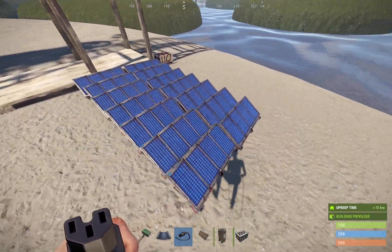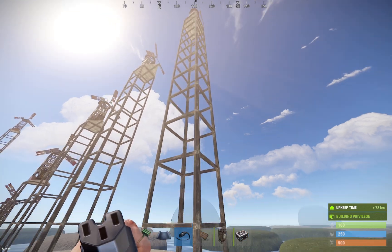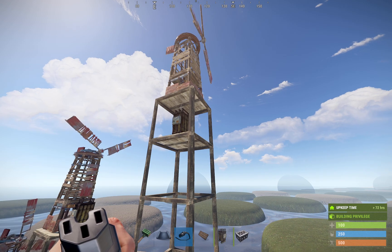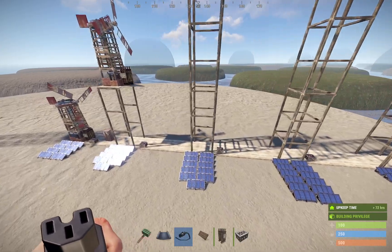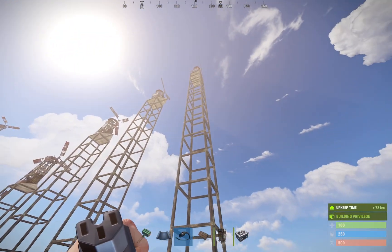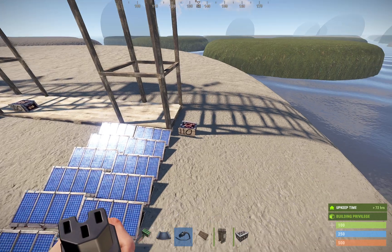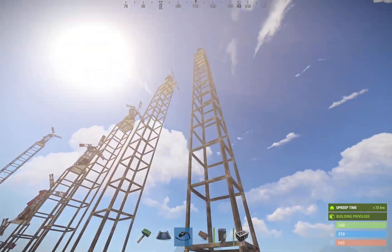I was actually kind of surprised, because 14 solar panels on the ground really isn't that many. There's a lot to consider with a super skyscraper 15-story wind turbine — solar panels require tech trash, and wind turbines aren't free either; they're expensive to buy from the bandit camp and then you have to research them. Is it better to have your wind turbine really high off the ground? The answer is absolutely yes. You should have it at least 15 stories up to make the best use of maximum power output. You can go higher, but you start getting diminishing returns — at 18 or 20 stories the power output only goes up to around 112.